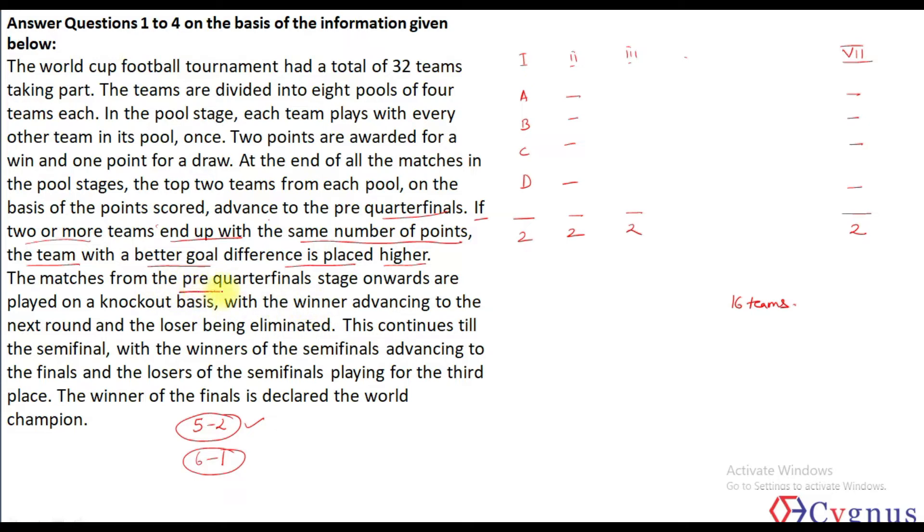16 teams reach the pre-quarter finals. In this knockout stage, 8 winners advance to the quarter finals, yielding 4 winners who play the semi-finals, giving 2 winners who play the final to produce the champion. Additionally, the losers of the semi-finals play a 3rd place match, so there is 1 extra match. The winner of the final is declared the world champion.